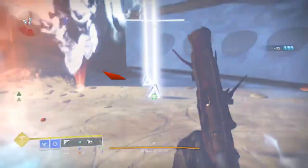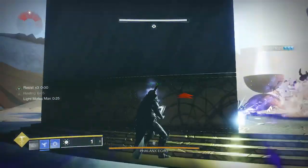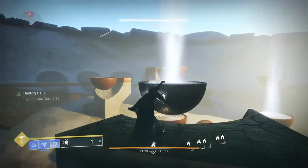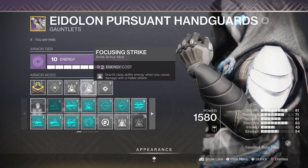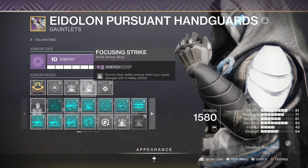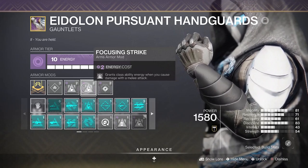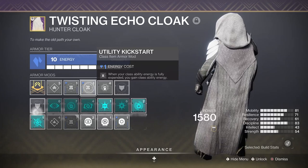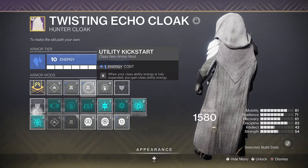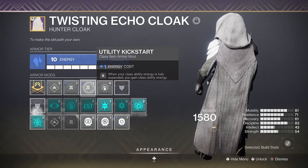Both these mod combinations have long been staples, particularly when soloing things, and I find they're really good in end game content because you want a level of resistance and healing no matter what activity you're doing. On gauntlets I'm running Focusing Strike times two — this grants class ability energy when we do damage with our melee; it doesn't matter what melee it is, void, stasis, or solar, it all counts. On our class item we're equally using Utility Kickstart times two, so when we use our dodge we get extra dodge ability in return.